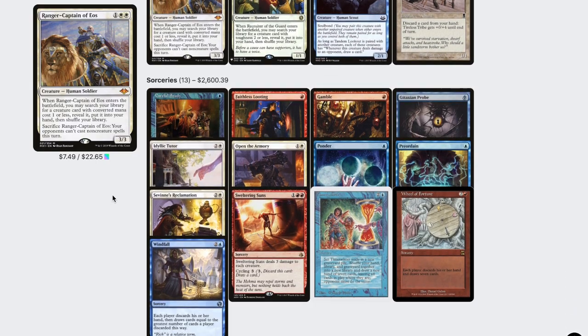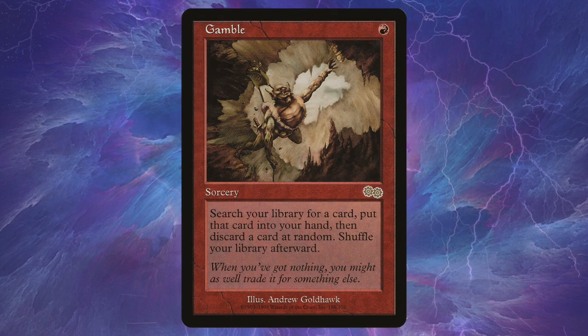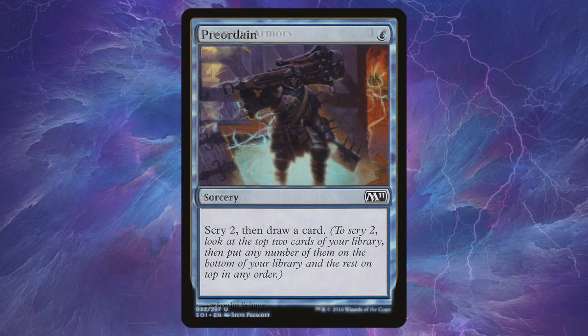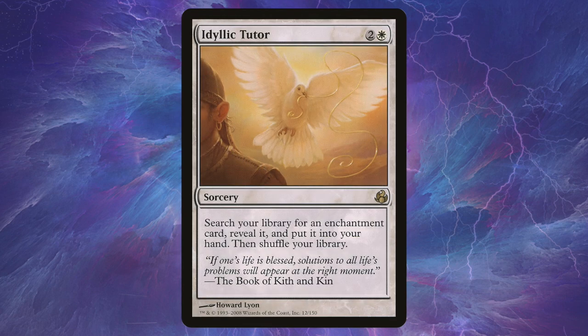For sorceries in the deck: Careful Study and Faithless Looting are two cheap ways to start discarding cards. Gamble acts as a tutor and a combo enabler if we're set up with Curiosity and Brawlin. Gitaxian Probe, Ponder, and Preordain help filter our draws and make sure we hit our land drops. Open the Armory tutors for Curiosity, and Idyllic Tutor can either tutor for a Curiosity effect, an Underworld Breach to buy a Curiosity effect back, or a Smothering Tithe or the Rhystic Study just to gain value.